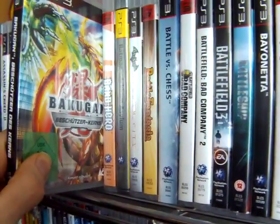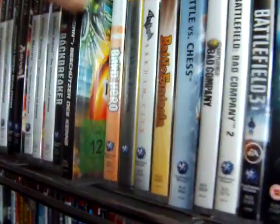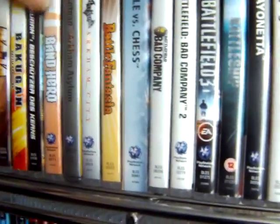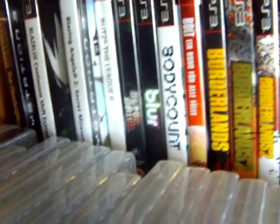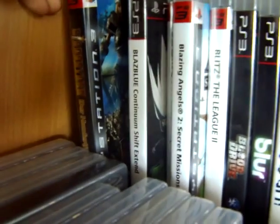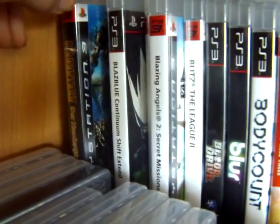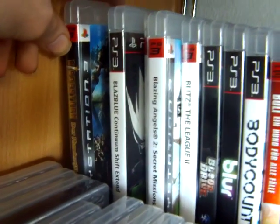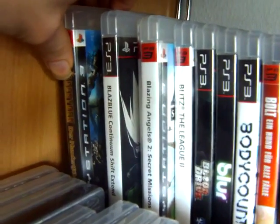Bakugan: Battle Brawlers — Defenders of the Core. I already had the first Bakugan game, so I got both of them now. Down here, quite a few games, it's a little cramped. Bladestorm: The Hundred Years' War — I was hunting for this for quite a bit before I finally found a copy for cheap. Definitely not the easiest game to find, but luckily I have it now.